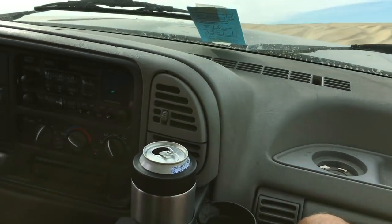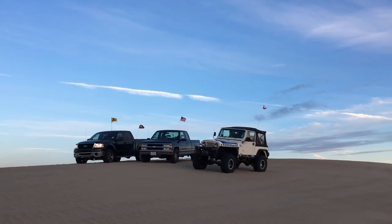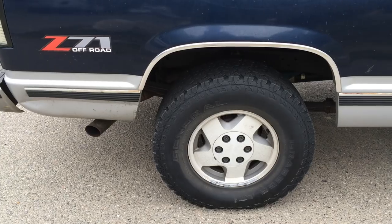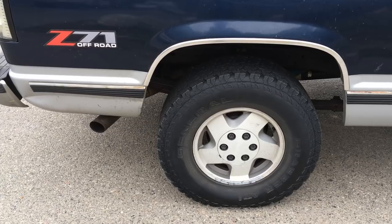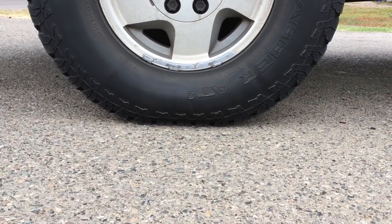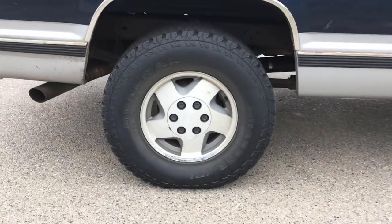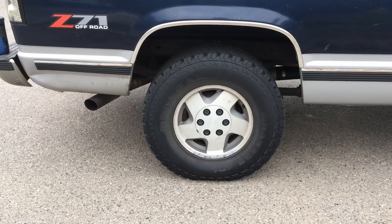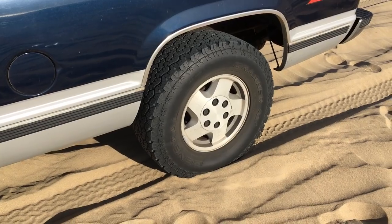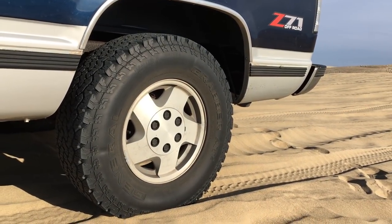Here are the basics on how to drive in sand. Rule number one: lower your air pressure in your tires to between 14 and 18 pounds depending on your tires — these could even probably be let out a little more. If the air pressure is lower, you have a wider surface area at the bottom of your wheel and you'll get better traction. It makes a huge difference — I cannot overstate it. Make sure that you air down; if you're being left behind by all your friends, you probably have too much air pressure.